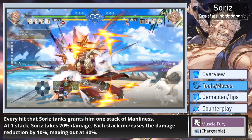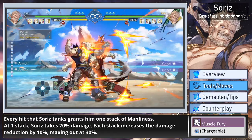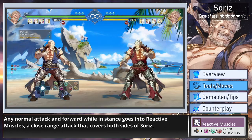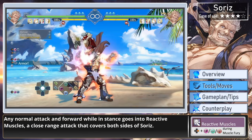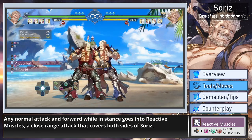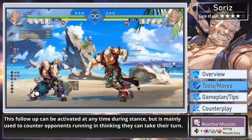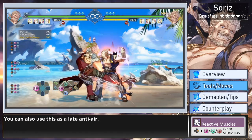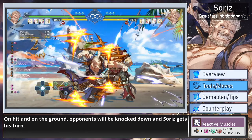Every hit that Soares tanks grants him one stack of Manliness. At one stack, Soares takes 70% damage. Each stack increases the damage reduction by 10%, maxing out at 30%. An A-normal attack and forward while in stance goes into Reactive Muscles, a close-range attack that covers both sides of Soares. This follow-up can be activated at any time during stance, but is mainly used to counter opponents running in thinking they can take their turn. You can also use this as a late anti-air. On hit and on the ground, opponents will be knocked down and Soares gets his turn.